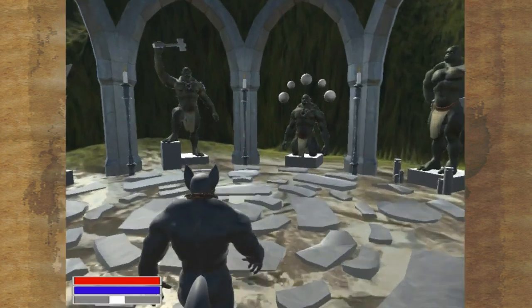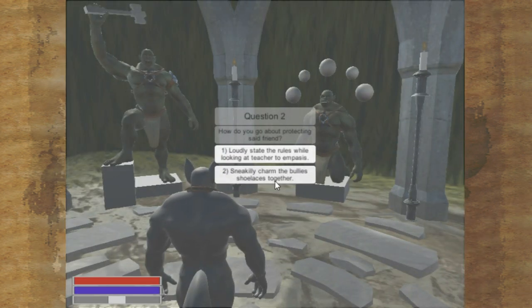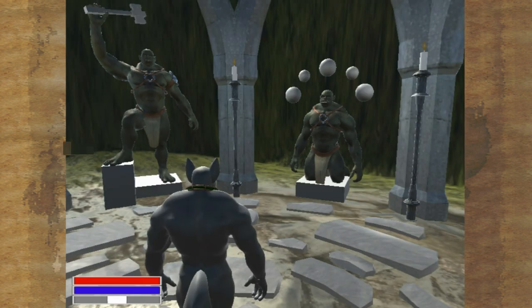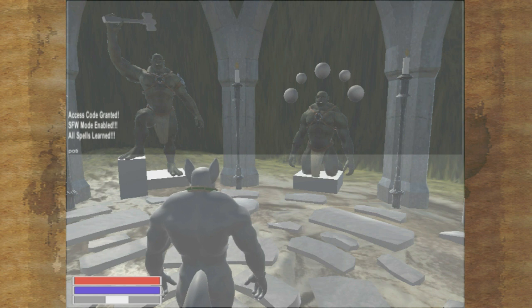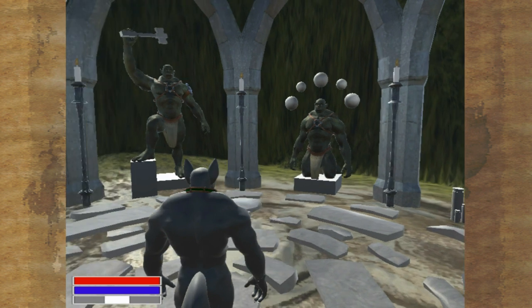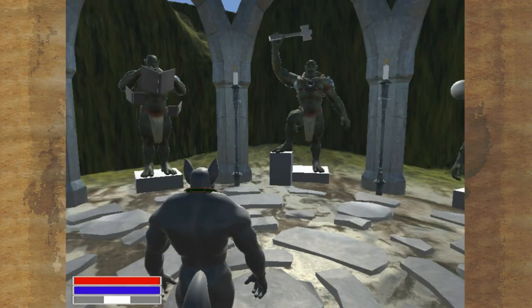Over here we have the statues. Go up into the middle of them to get sorted into your house. I will get sorted into Panther House. I'm going to cheat really quick so I can turn it into safe-for-work mode. I'm also going to give myself all spells and all potion recipes. Quick save and quick load — that way everything is safe for work.